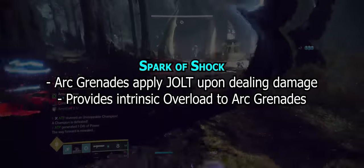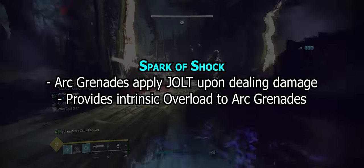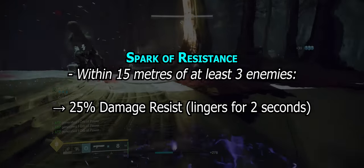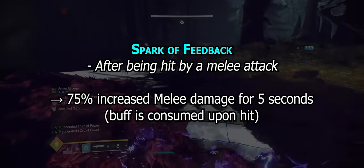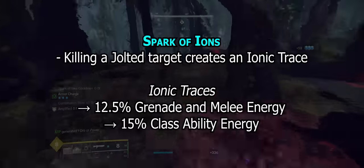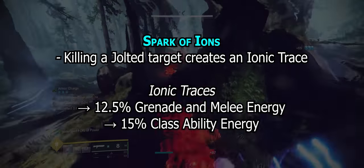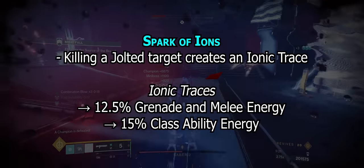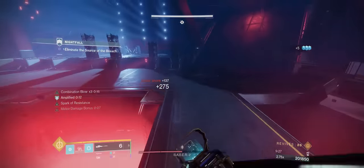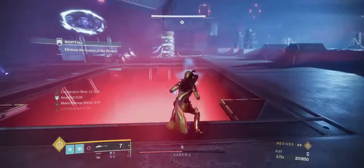Shock provides Jolt on Grenades, which intrinsically stuns Overloads and deals damage to all enemies within 8 meters. Resistance provides 25% damage reduction while surrounded by 3 enemies within a 15 meter radius. Feedback provides a 75% increase to your next melee upon being struck by a melee. Ions creates an Ionic Trace upon killing a jolted target, with a 10-second cooldown — Ionic Traces provide 12.5% melee and grenade energy and 15% class ability energy. If you swap a Fragment, I'd suggest swapping out Ions, but it's a very good choice for getting grenades back quicker.